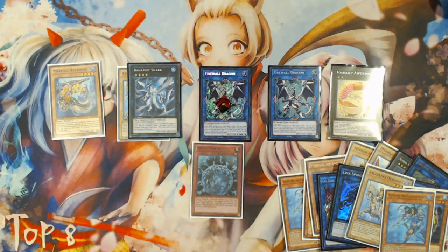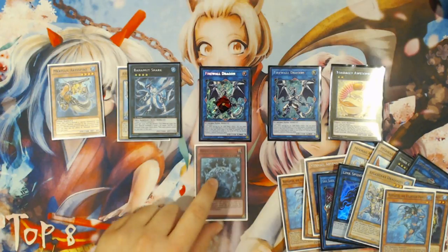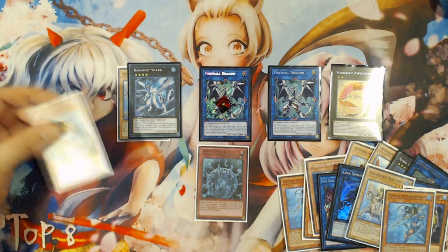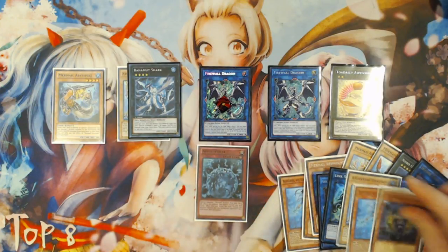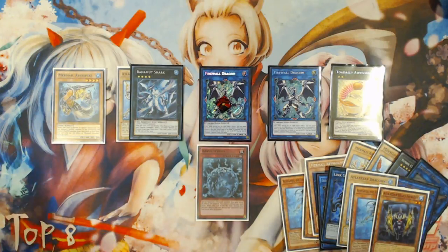This is a trick we've been doing since last November. It was a very strong play during that format, not for summoning Lind — Lind was way too slow. We were using it proactively and reactively back then with cards like Neptibus, Dragoons, Gunde, Heavy Infantry, and Marksman. So I'm going to rewind and show you the first of the two extensions that allow you to start dropping Moulin Glaze rather than just relying on Bahamut Toad and a Firewall bounce.